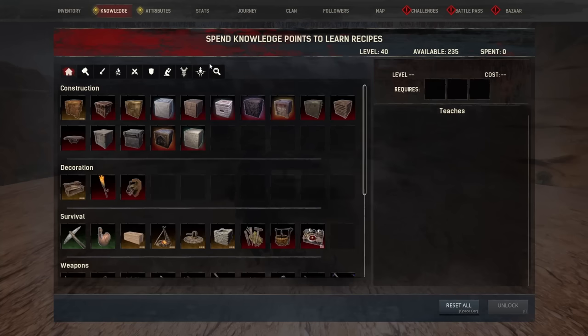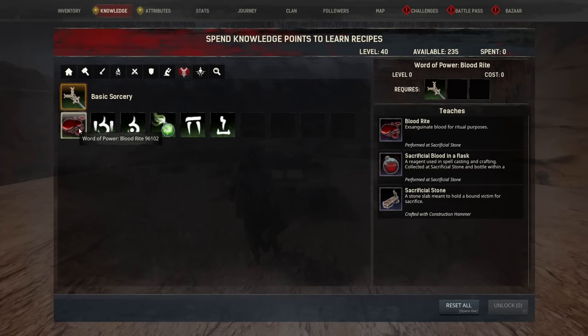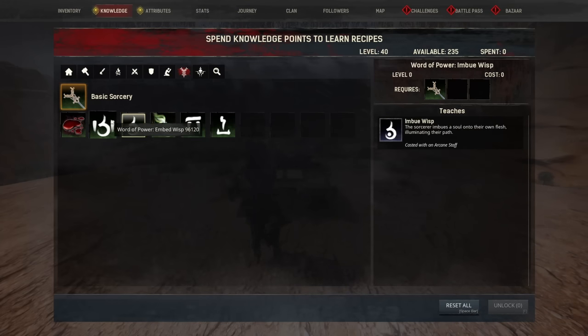If I go into my knowledge tab and go into sorcery, you're going to see I can drain blood with a sacrificial stone and also drain souls now — this is the first station you're going to need to work with. I can also do both of the wisp powers, which means I'm going to have a light that follows me around or a light that is stationary.